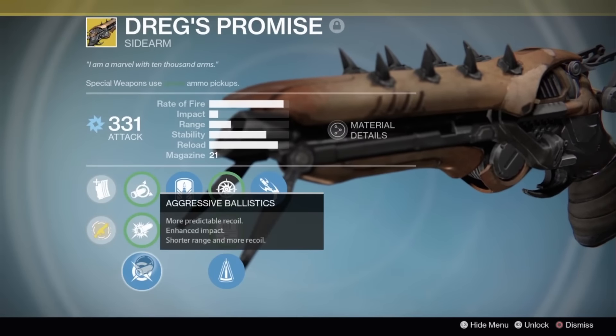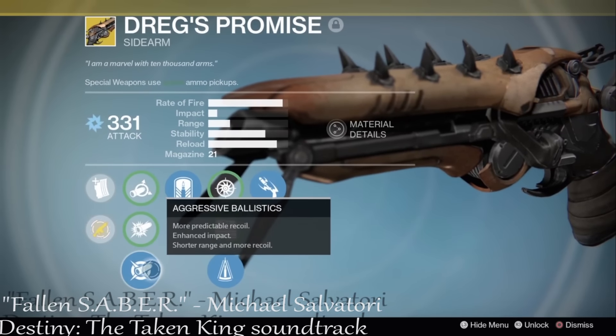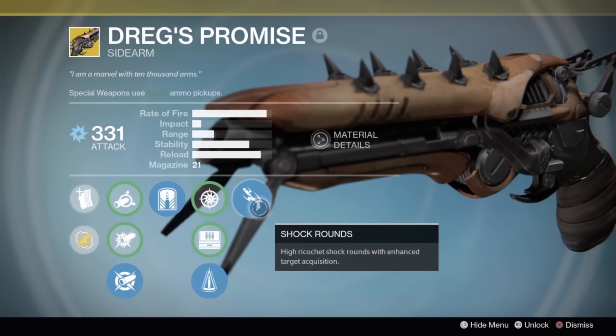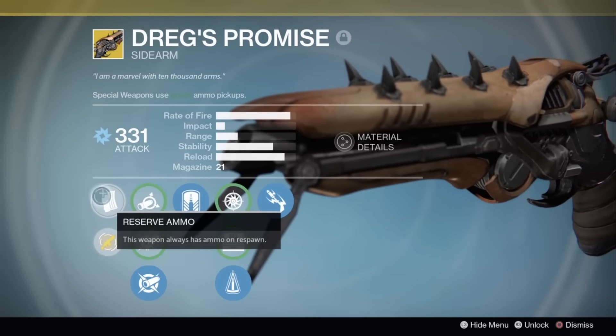We'll take a look at the first exotic sidearm introduced: Dreg's Promise. It follows a similar format to Queen's Choice — we use Aggressive Ballistics on it. Its other perks are Grave Robber, and I choose between Perfect Balance or Field Scout. The exotic perk is Shock Rounds: high velocity ricochet rounds with enhanced target acquisition, meaning they can actually bounce off walls and hit additional targets. The other exotic trait gives you ammo on respawn, and the weapon starts with 42 rounds as opposed to the typical 18 to 21 rounds of other sidearms.